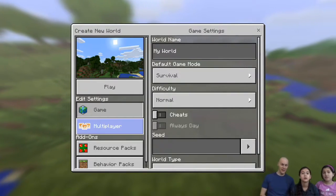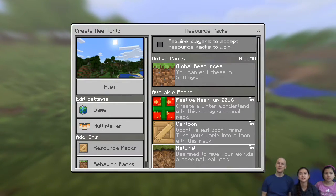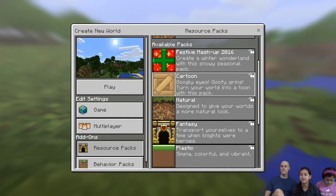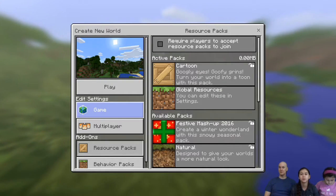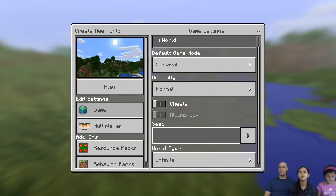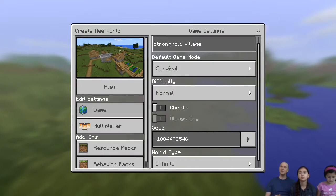Cartoon texture pack. Are we going to be survival? So how to do it on the Apple TV — you go to resource packs, because that's what it's called. We bought the texture packs, so we added the cartoon texture pack. We'll set up our game — survival, normal, cheats... Actually let's do creative so we can see all the blocks.